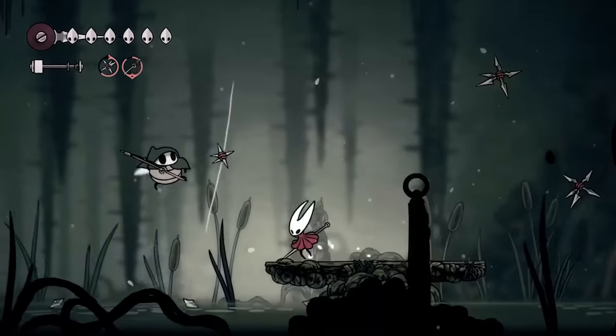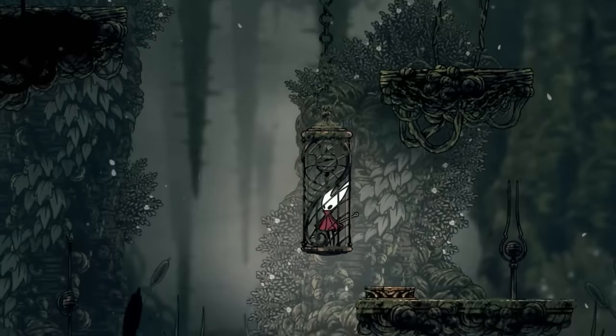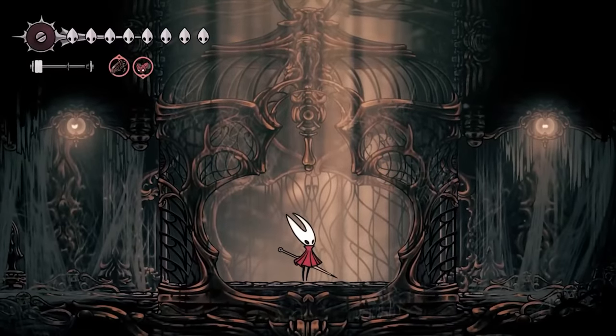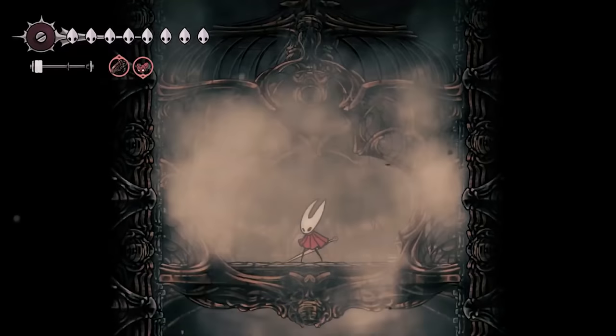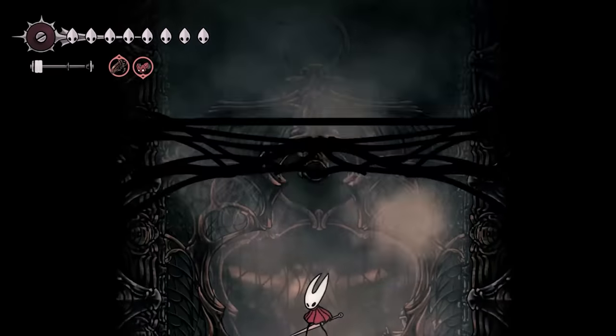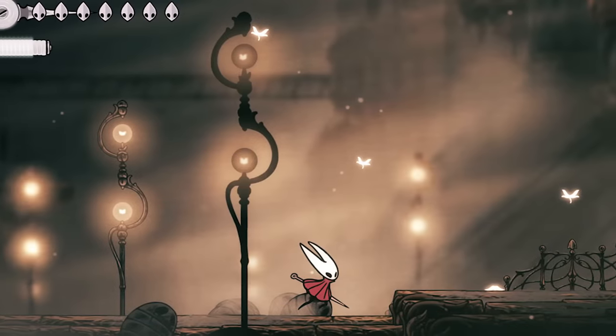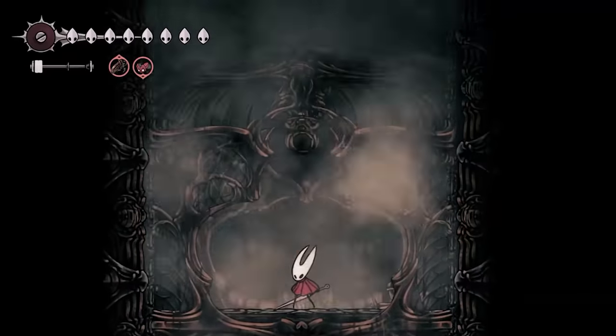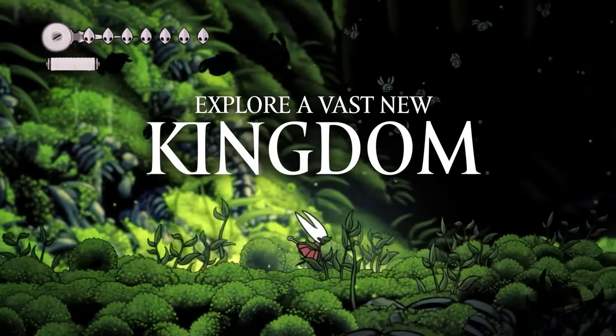This is complete speculation on my part, but I think this area might also be where the player can find the elevator up to the Citadel — it is the base after all. That said, we also see the elevator crashing back down at some point. This implies that Hornet might get to explore a bit of the Citadel before being locked off from it, or it breaks the first time she even tries to use it. And we're pretty much out of leads at this point.